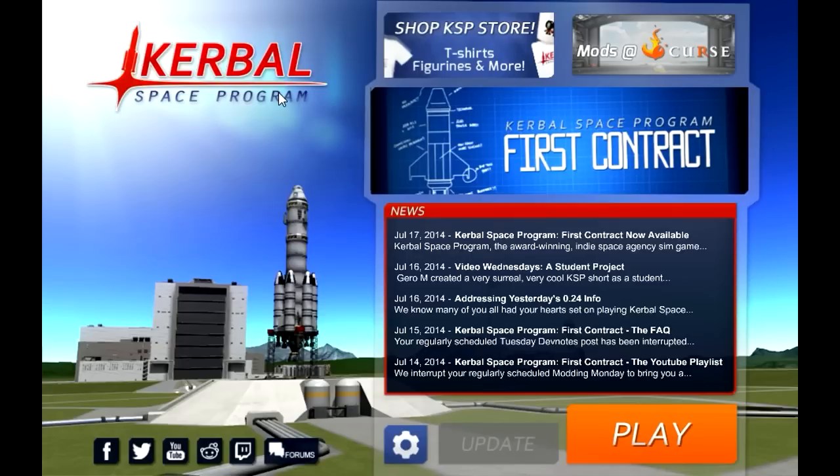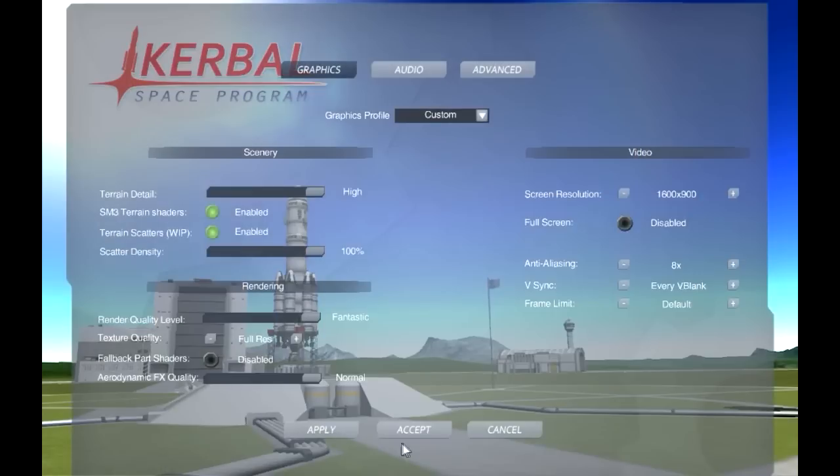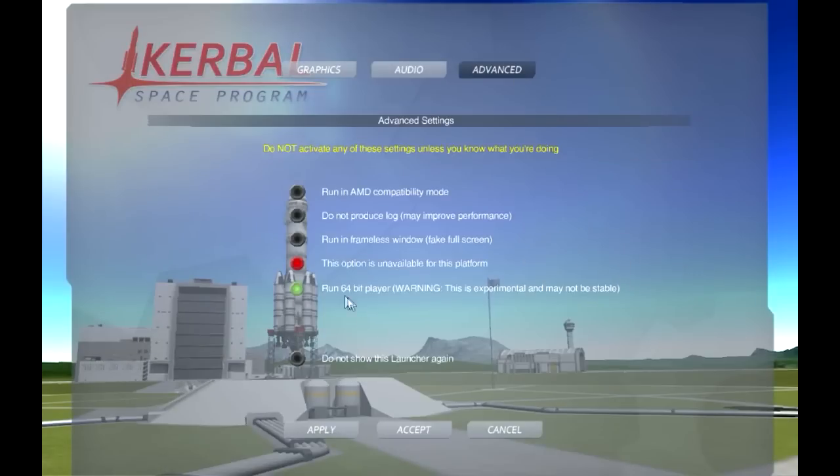One of the new implementations to KSP is 64-bit. 64-bit only works if you have 4 gigabytes of RAM or more. In order to control that, you need to go to your KSP launcher, go to the settings, advanced, and right here you see the option. If this option is selected, 64-bit will be working. If it is off, it will revert back to 32-bit. So I'm going to have that on 64-bit.